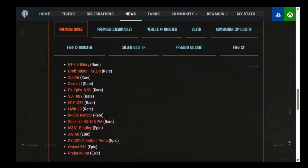Project Murat (French tier 10 medium) is very good — I played it from the Ultimate Season Pass and thought it was great. I'm not a tier 10 tank player personally; I tested it out, it worked fine, but I find tier 10 boring. That's just me — try it yourself and see if you like it. If you like it, great; if not, don't do it.